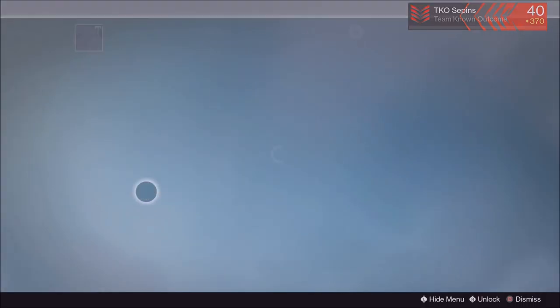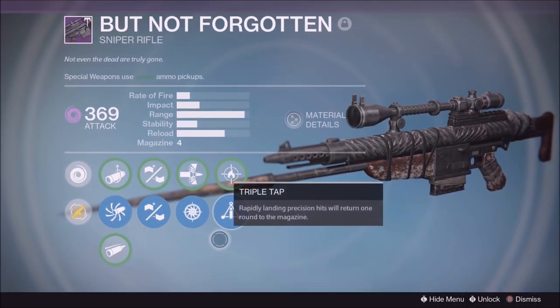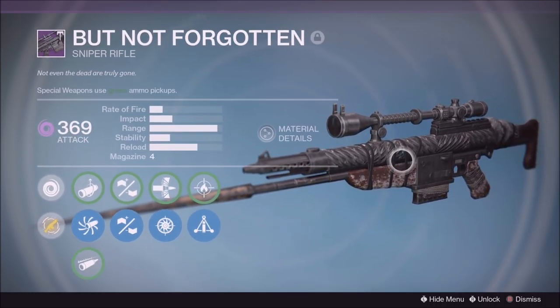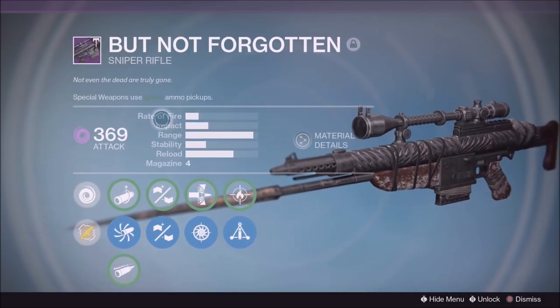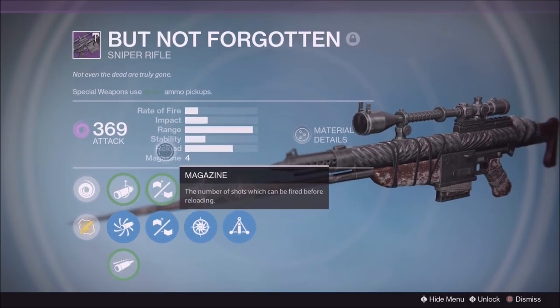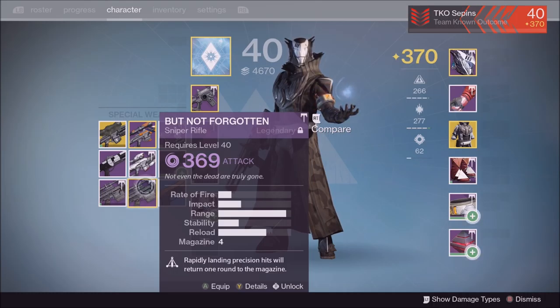Let's look at how badass this sniper looks — it has like a bayonet on it. You can't use it obviously, but it's still super cool looking. The only thing is there's only one scope it drops with, and I guess if it was any different scope it would just look kind of weird.